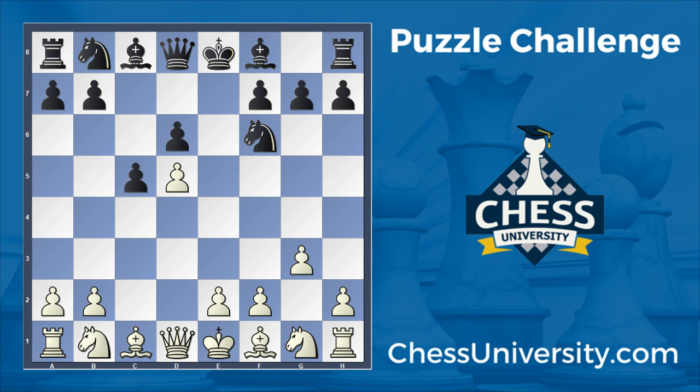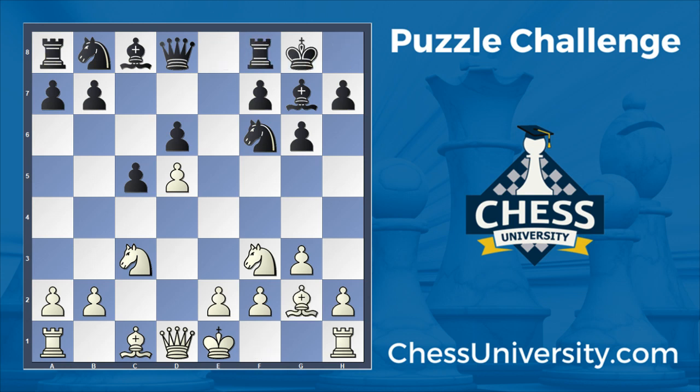So takes, takes, D6, Knight to C3. As far as modern Benonis go, the Fianchetto variation is not one of the more scary variations from Black's perspective, so it makes sense that Black opted for this. G6, Knight to F3, Bishop to G7, Bishop to D2, castles, castles, Rook E8 — this is all still very common theory. And here, Bishop F4 is one of the most popular moves, if not the most popular move.